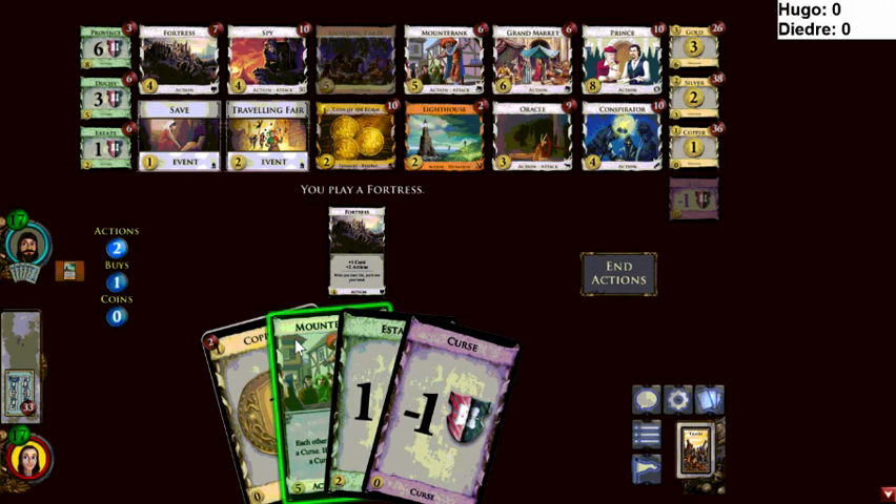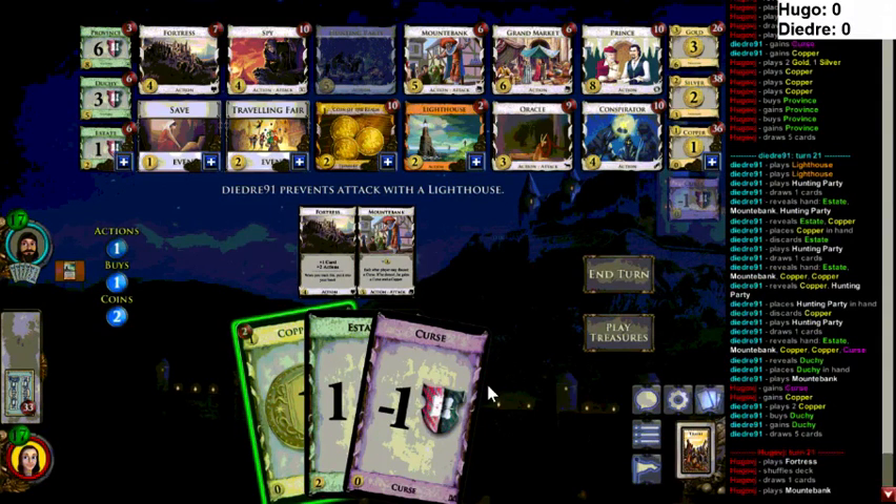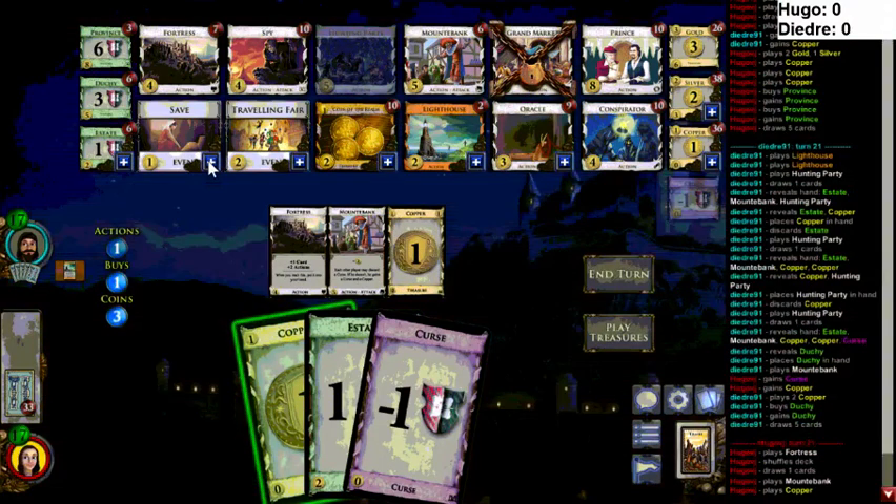If Hugo can scrape together six dollars — which he can't — he could potentially take a tie. I think you save a copper and buy an estate. I think this is the point when Hugo is sad. A miracle draw is possible here, but he has to hope that Deidre has no miracle. I'd still favor Deidre here, but it's not over — things can happen.